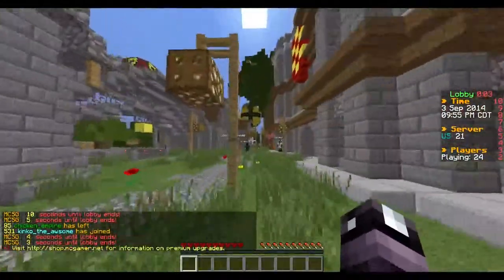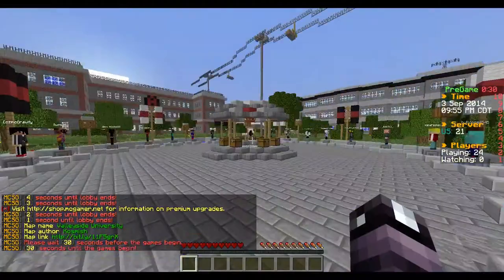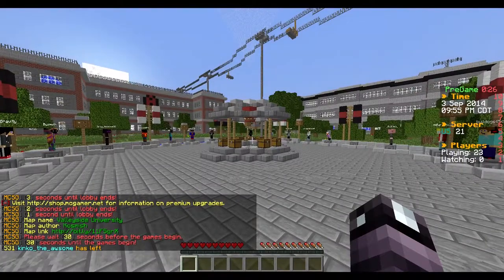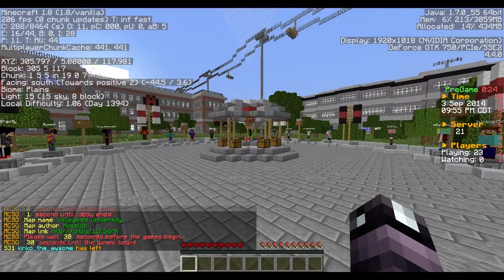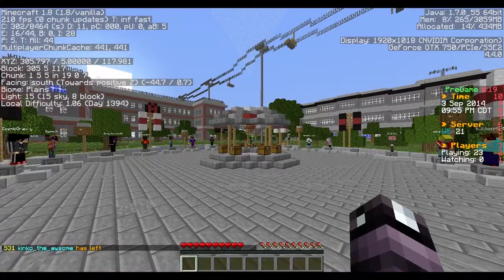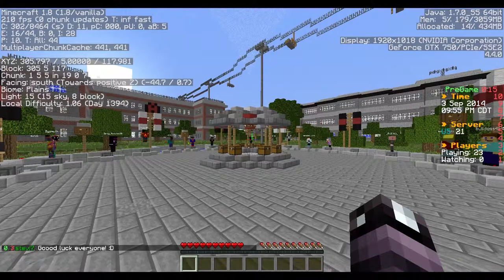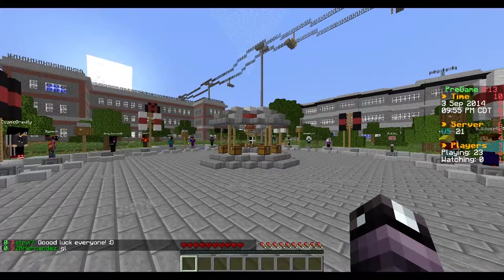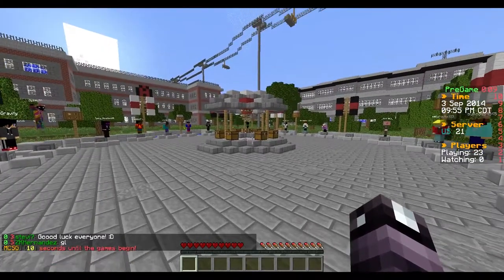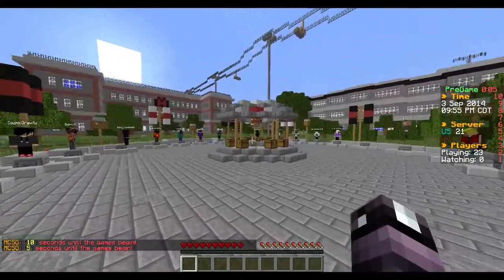We're on 1.8, as you can notice by the skins being screwed up and the tab menu on my lag. Usually I get about 300 frames and I'm getting 200 — okay, I'm not complaining. But look at that at the very top of my screen. It shows my GPU... it's a GTX 7-something TI or something. I don't know. Whatever. Let's play the Hunger Games.